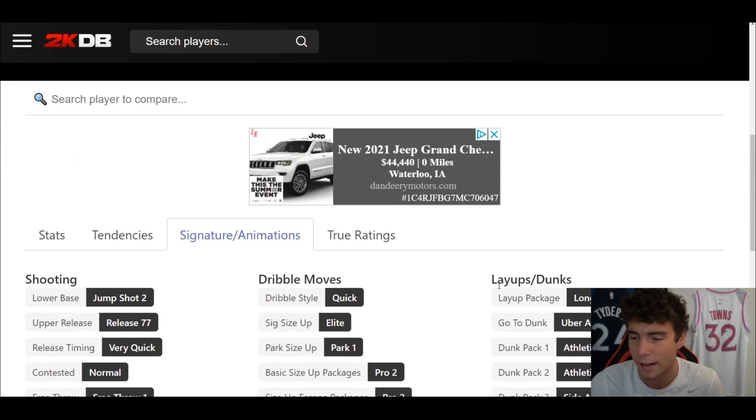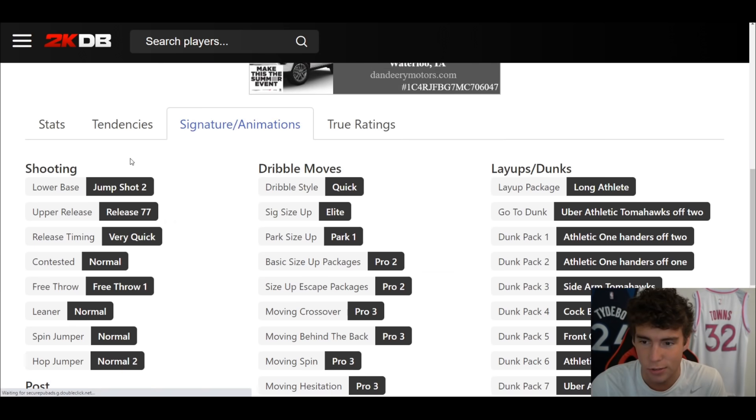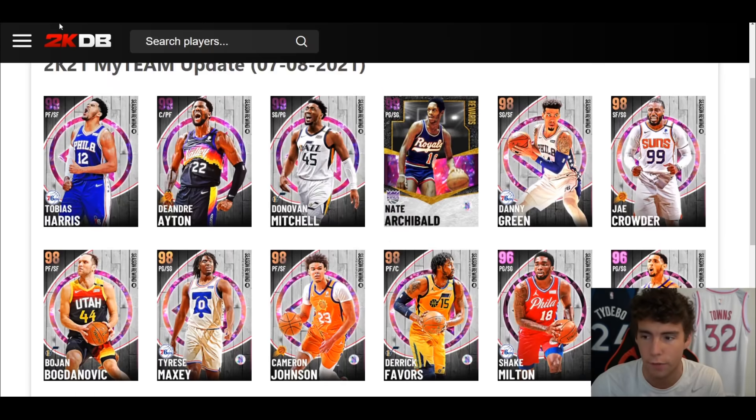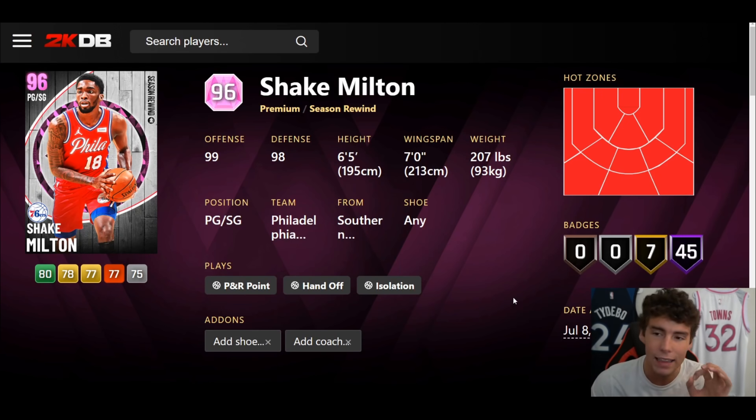Quick driver style, Pro 2 size, escape Pro 3 movement. He just has Jump Shot 2, so I'm not even that concerned whether Campaign is going to be good or not — I'm more worried about what that jump shot looks like, because we could see it used on future cards.